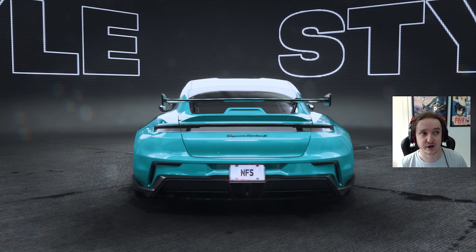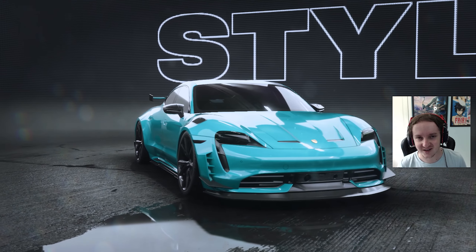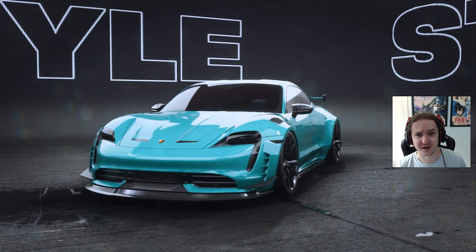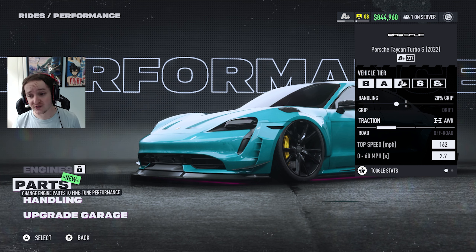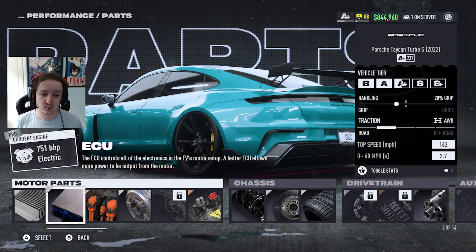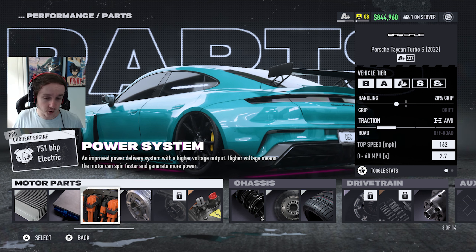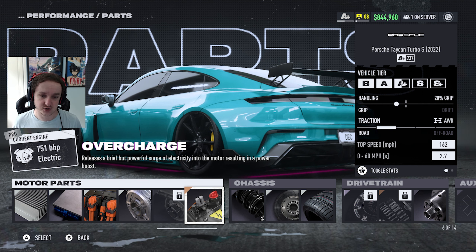I need to change the plate - I always forget to do that. I'm a huge fan of the customization on this, it's really really good on the Taycan. Now let's see what performance upgrades we can do. As you can probably imagine, we can't swap an engine into an electric car. In terms of parts we've got some new ones: battery cooling, an ECU, power system, motor components, and an overcharge which is a brief but powerful surge of electricity to the motor.